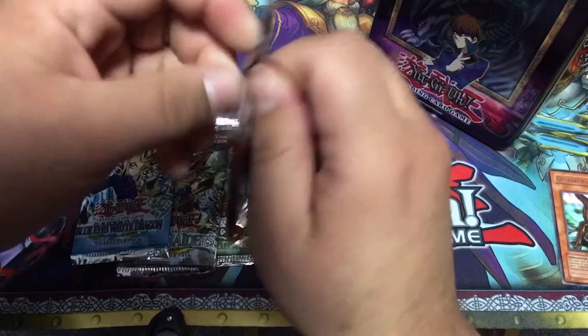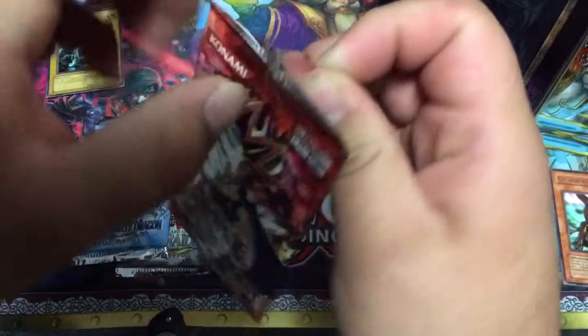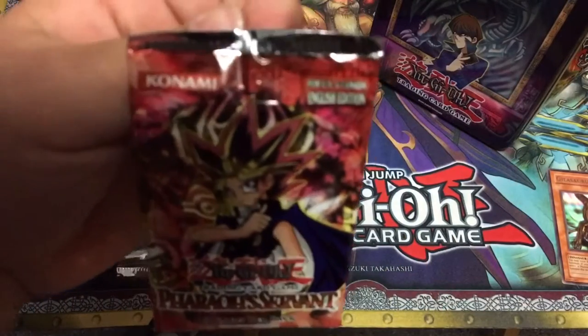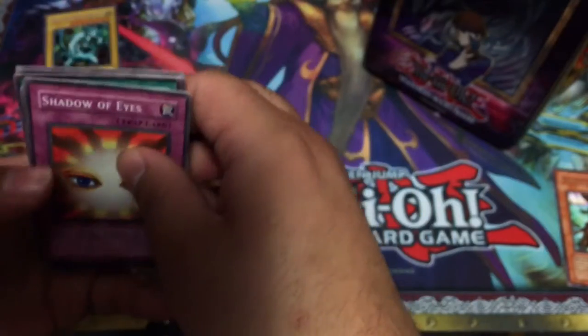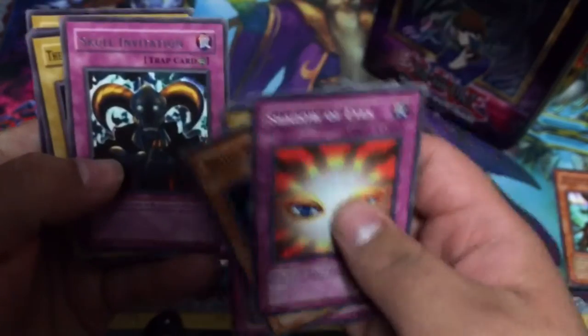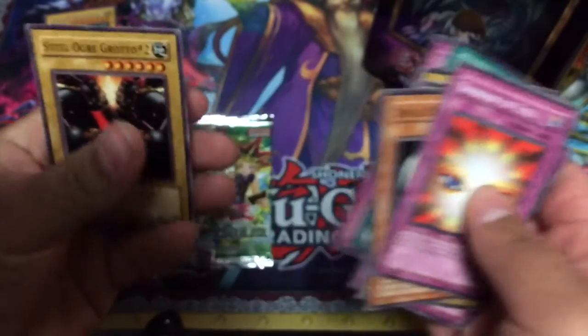These old cards were hard to open. It's interesting too — it says 'For U.S. and Canada,' that's pretty cool. So from Pharaoh's Servant we got: Shadow of Eyes, Drill Bug, Darkfire Soldier No. 1, Metal Detector, Skull Invitation, The All-Seeing White Tiger, Ground Collapse, Light of Intervention, Dioga Grotter No. 2. Didn't get my Harpy's Brother.